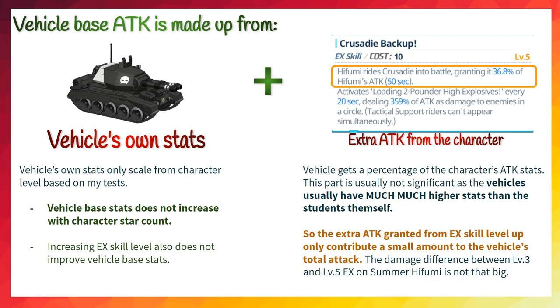The vehicles summoned by TS characters actually have their own stats, and the total attack value is made up by the vehicle's base attack plus some extra granted by the students. Based on my tests, the stats of the vehicles are only affected by the student's level. Raising the EX skill level only increases the extra stats granted from the student, which is a relatively small amount compared to the vehicle's base stats. Since the vehicles have much higher stats than most students, they are very strong in the early game, but increasing the EX skill level only improves damage by a small amount.